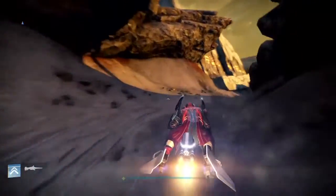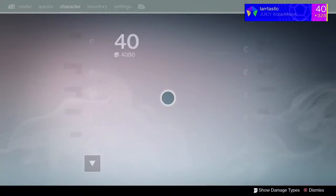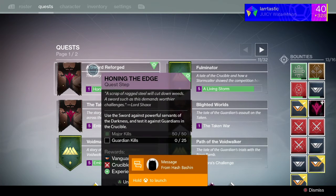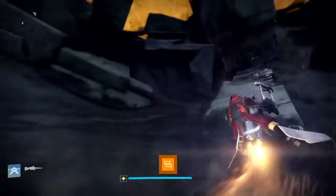This second area is full of majors all over. And if you're wondering what majors are, majors are the yellow-barred enemies — the major-barred enemies.